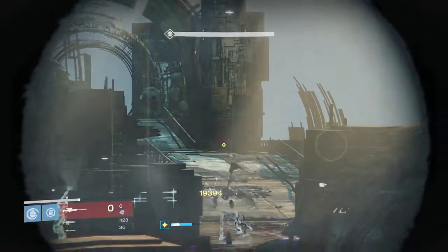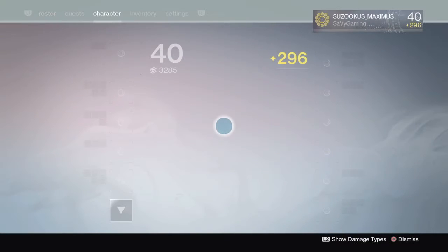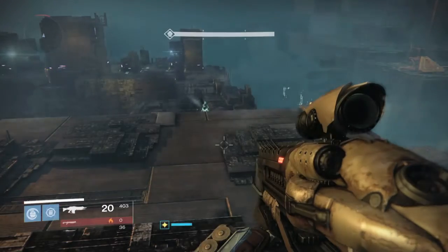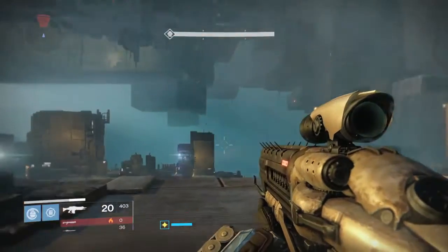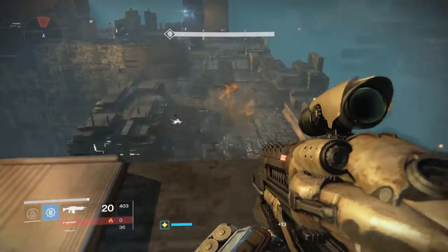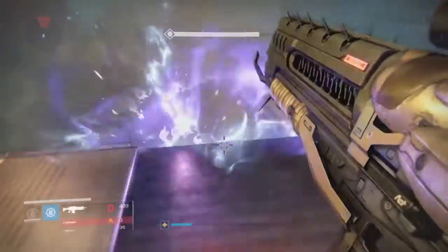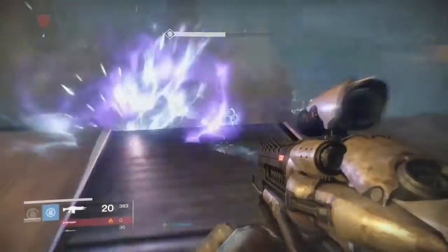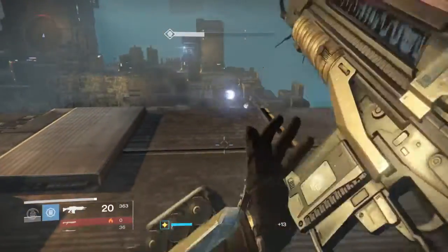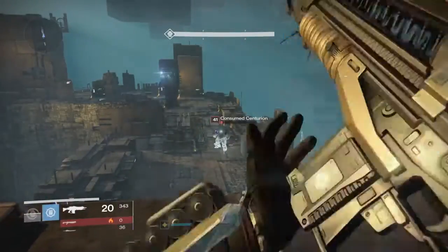It's pretty easy. We're just going to snipe these guys for a little bit. I was going to check my Invective to see if I could scam some ammo off it rather than pop a special ammo pack, but you don't get that much ammo and then you switch and you lose some more ammo. So it's probably better just to use the ammo pack.